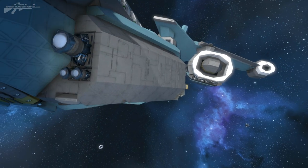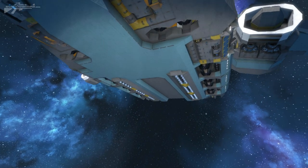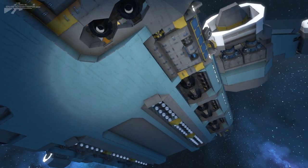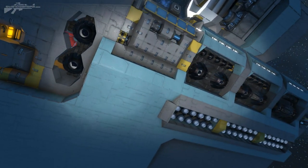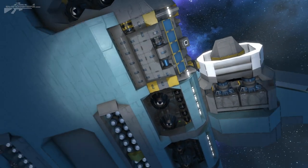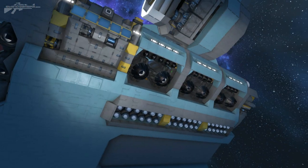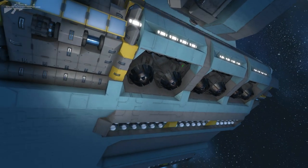Looking a little further back into the hull, you can see the landing gears and a whole variety of atmospheric thrusters. Since this ship is so heavy because of all the extra armor and blast door blocks added to it, it needs a lot of thrust to stop it from plummeting and exploding into the planet.